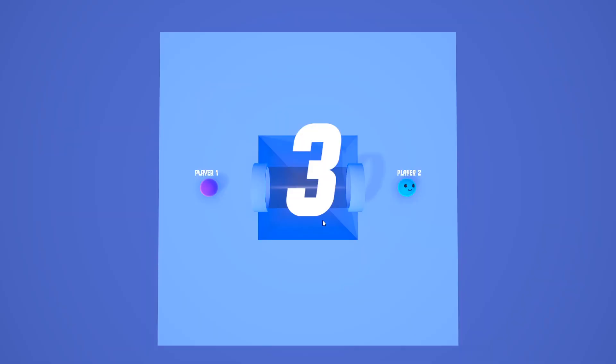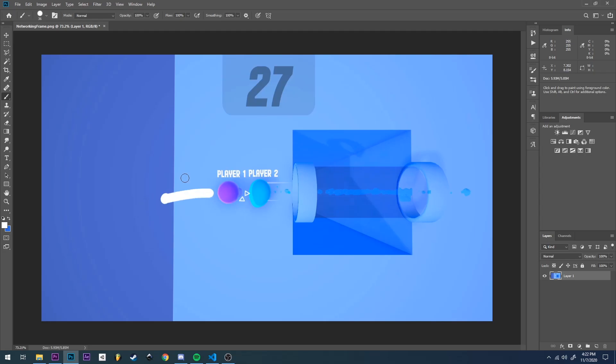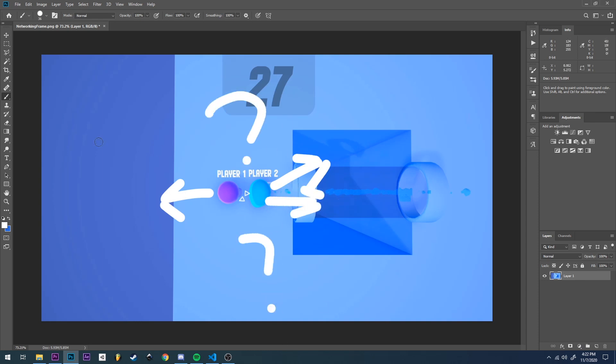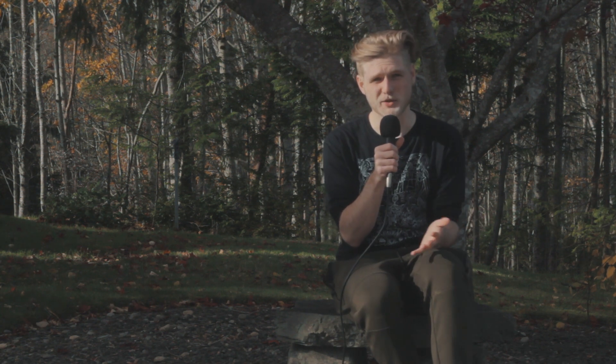There's no one way to do lag compensation. When this comes to a game where physics are at play, how do we account for when players interact? If I were to collide with you on my screen, and someone else collides with you on their screen — who wins? Who goes where? Who determines what? The truth is there isn't really an answer to that question, and that's just a design call you have to make.